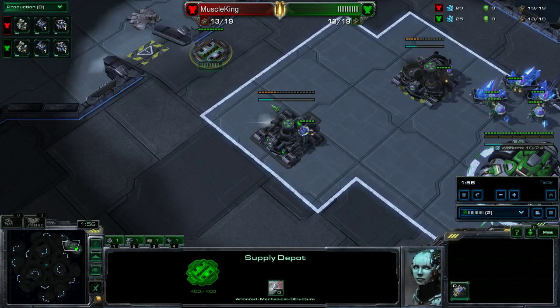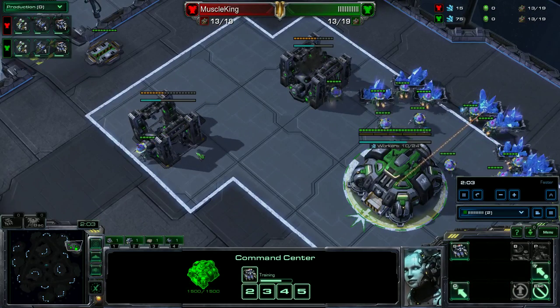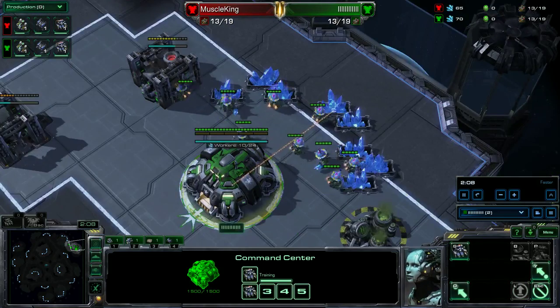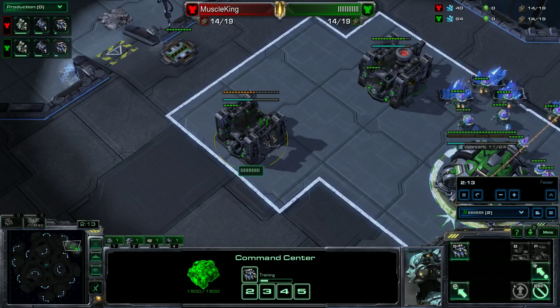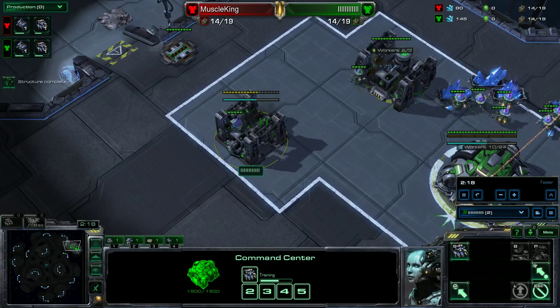We're going for 10 supply depot, 12 barracks, 12 gas, and we will have a more concise order below for you guys. With this specific strategy, our goal is to get a single Reaper and use the SCV that made the barracks.